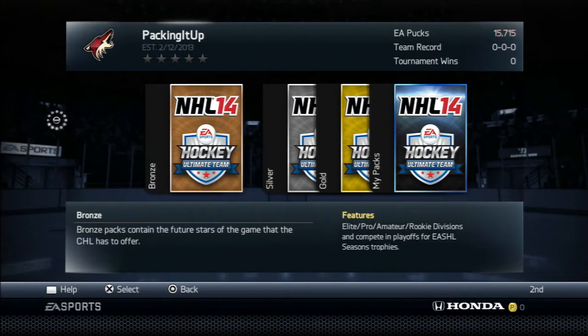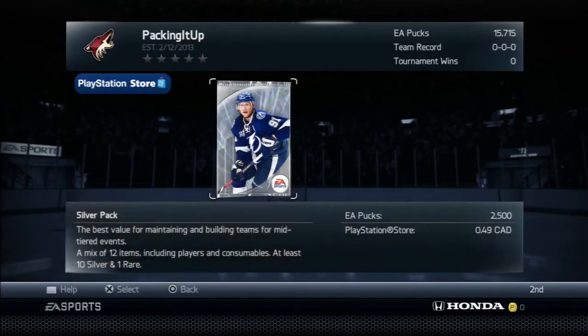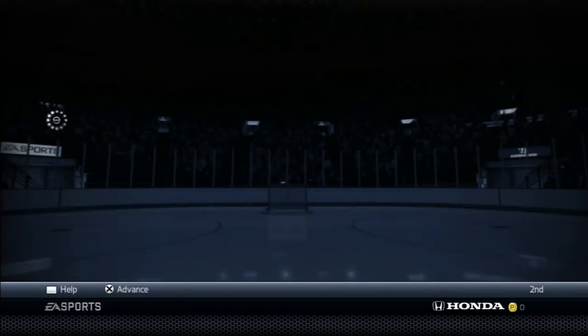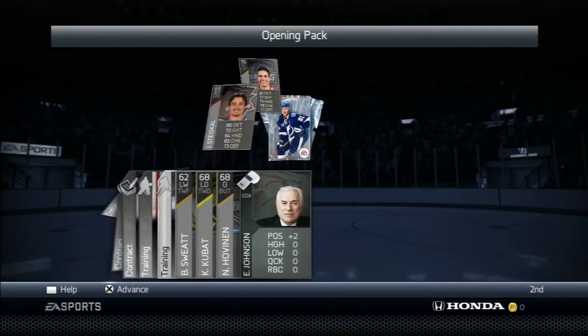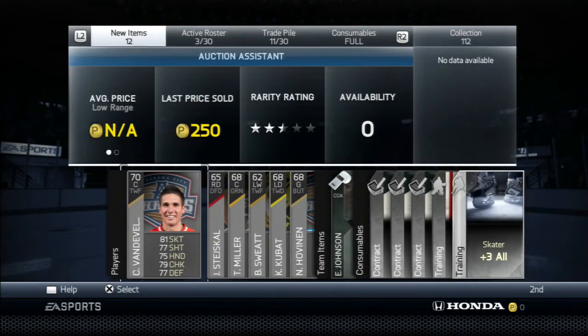So we got three players in that one, hopefully we can get enough for a full team. Hopefully we can get a goalie — a goalie is going to be the huge thing. I know Bacon was having trouble pulling a goalie as well, at least a half-decent one. I just want a silver goalie, I don't care who it is. You can give me the worst one there is, or a bronze goalie, and I'd be happy. Looks like we got a huge help — oh, we got a goalie! We got a huge pack here, actually.